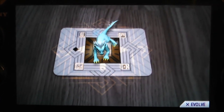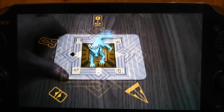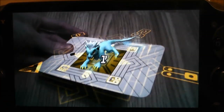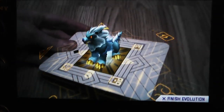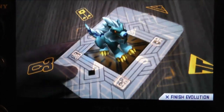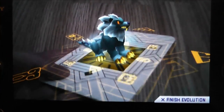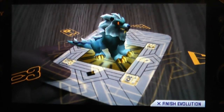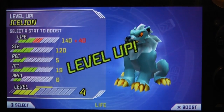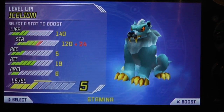Moving on to the next Invisimal evolution — Ice Lion is now evolving. There we go — starting to get a bit of a mane there. Looks cool. I like his little spiky bits on his tail, and his claws and his fangs. He just looks generally awesome, to be honest. I actually prefer this Colt form to the final form. I think I need to go for recovery upgrades here.